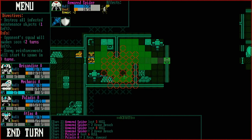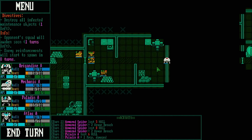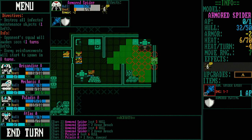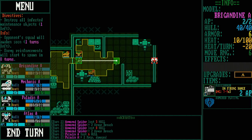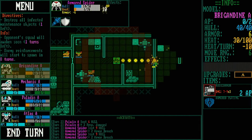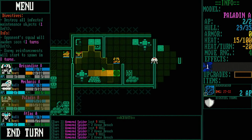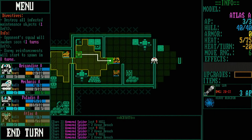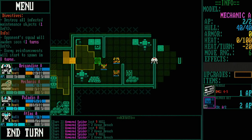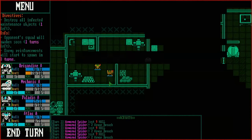It looks like he zapped us and then ran for it — kind of a cowardly play. He did 5 to 7 damage with his spider laser. We go over and hit him — didn't kill him, which is concerning because I think he's going to outrun us. We'll move the squad forward. As long as we're advancing, I'm not in too bad a mood. I just want to move toward the objective while we play.